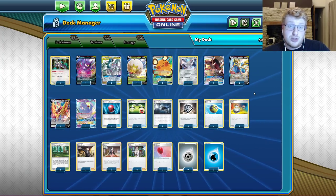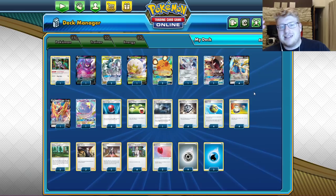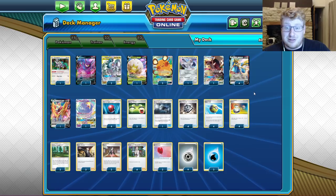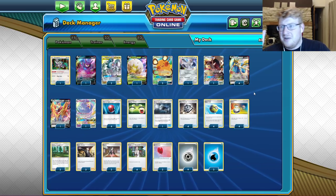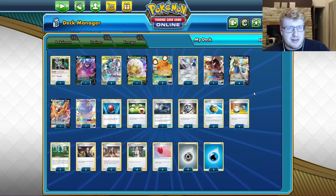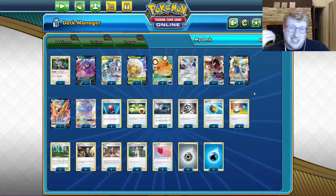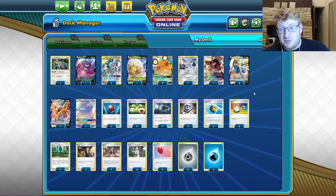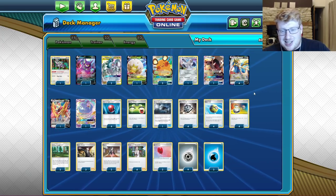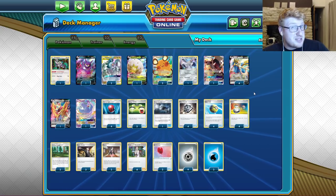There's a lot of Pokemon draw power in here — Dedenne, Crobat, Eldegoss, and Oricorio GX. Tons of dig potential with this list, and that's one of the things I liked most about the 60. There's nothing like no glaring omissions really from the list. Not seeing Turbo Patch — I haven't enjoyed them in the list at all. They're just way less consistent than the other cards you can be playing in the 60.